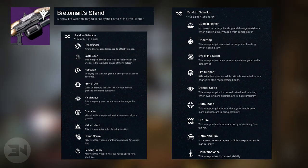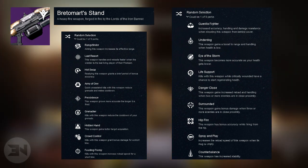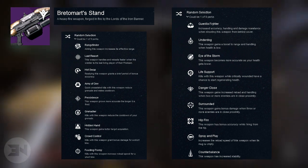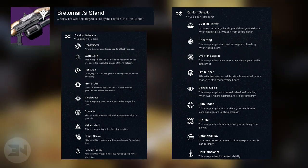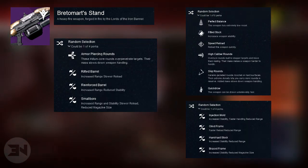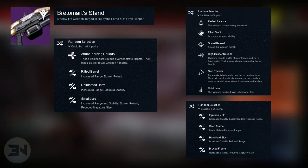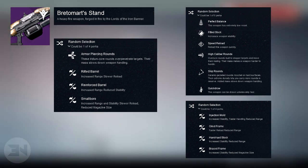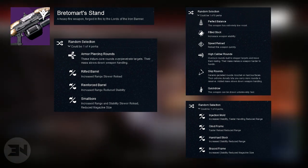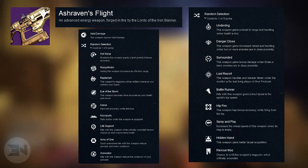Bretto Mart Stand is the LMG and you get a choice between: Rangefinder, Last Resort, Hot Swap, Army of One, Persistence, Grenadier, Hidden Hand, Crowd Control, and Feeding Frenzy. Then a choice between: Gorilla Fighter, Underdog, Eye of the Storm, Life Support, Danger Close, Surrounded, Hip Fire, Spray and Play, and Counterbalance. Barrel and ammo options include armor piercing rounds, rifled barrel, reinforced barrel, small ball, perfect balance, fitted stock, speed reload, high caliber rounds, skip rounds, or quick draw, plus injection mold, oiled frame, hand laid stock, and braced frame.